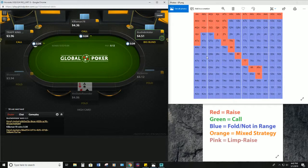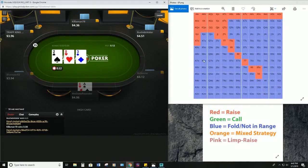Oh, we have these out of order — this is actually the range we'll be using for middle position, which is what we were at in that hand. But as you can see, A6 off is still a fold. We will be in early position next hand.